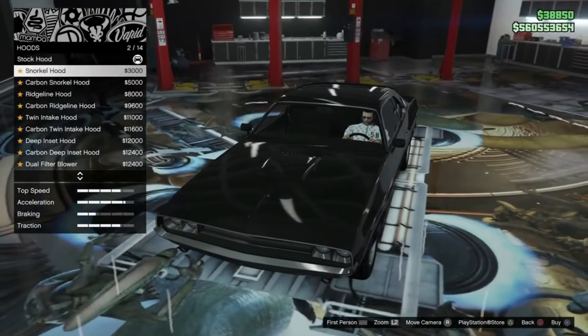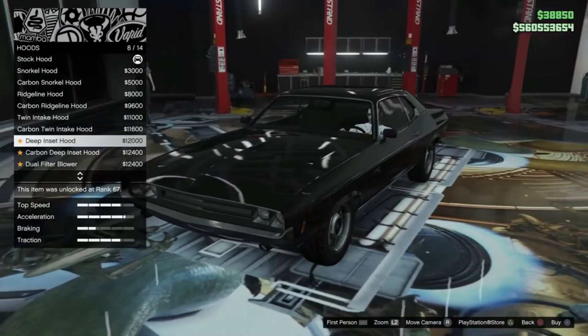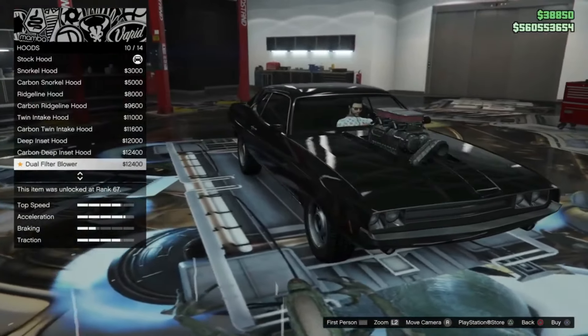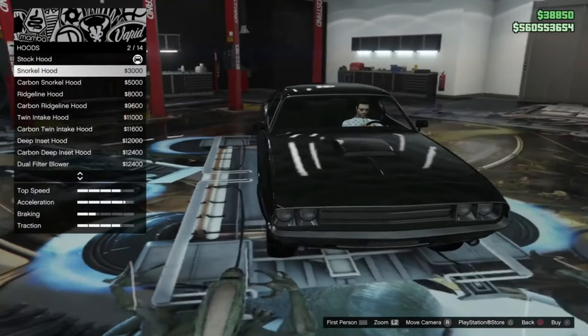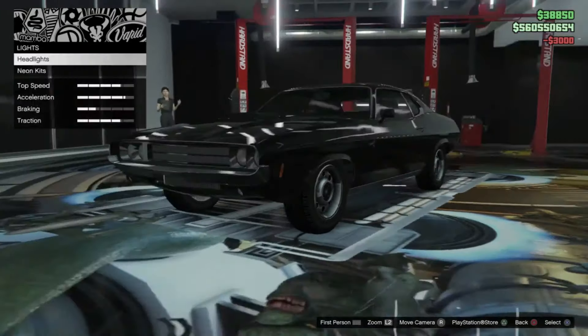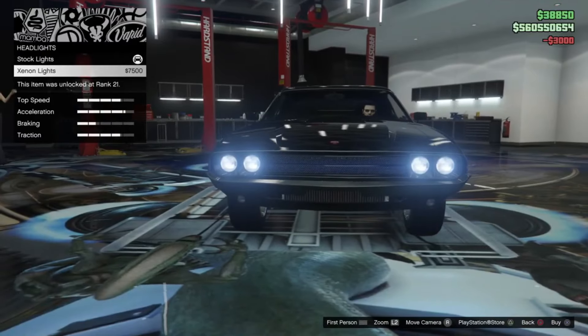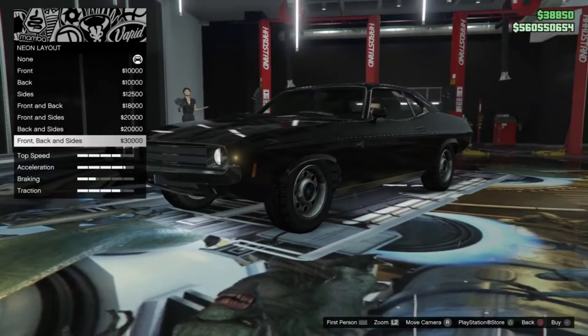It has all the typical options that most, if not all, GTA 5 Online vehicles have, such as armor upgrades, engine tuning, turbo upgrades, and more. The vehicle also has some pretty cool chassis and hood options, especially if you're trying to make it look more like a race car. It also has front and rear fender options, which look really sick on this car.